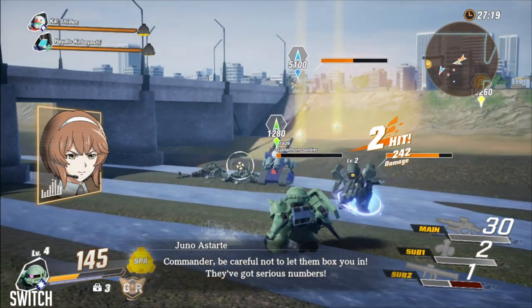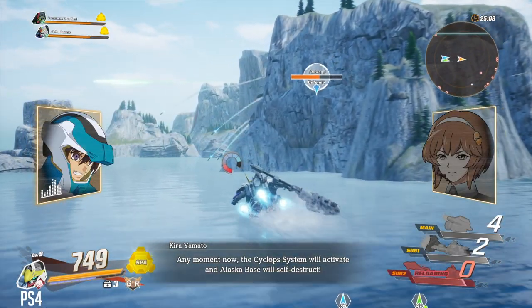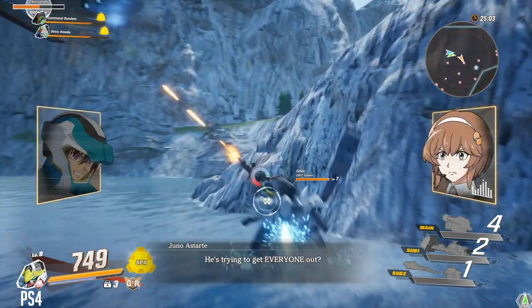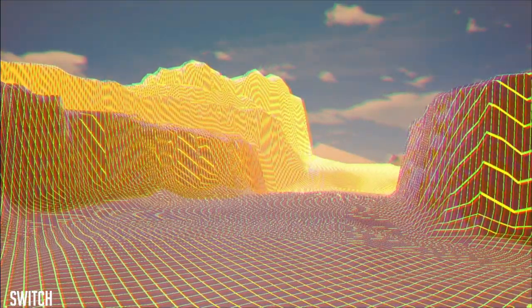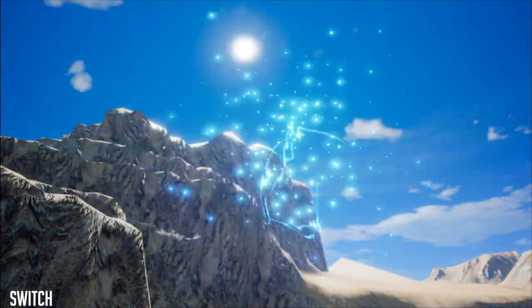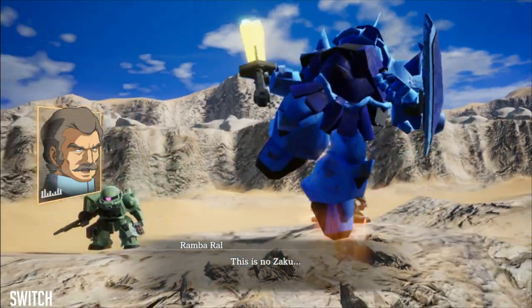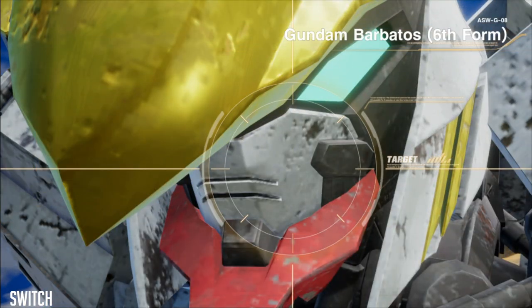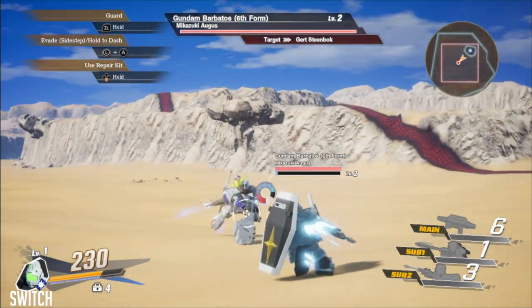So SD Gundam Battle Alliance — what's it all about? The premise is actually incredibly bewildering to me. I like playing games in the Gundam universe but I've never watched any of the anime, so there's a ton of references and terminology that went over my head. But the basic thing is time weirdness. Glitches are occurring within the Gundam universe and famous events in the series aren't going how they originally went. You enter the events and take out the irregular occurrences, sort of curing the timeline, and then afterwards you play the true events as they properly happened — no weird invasions by rogue mobile suits.